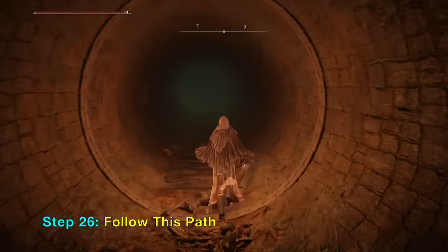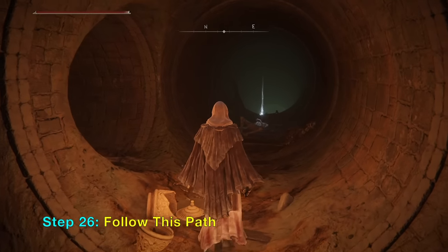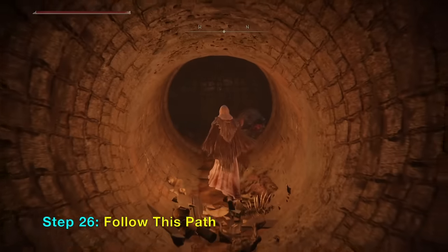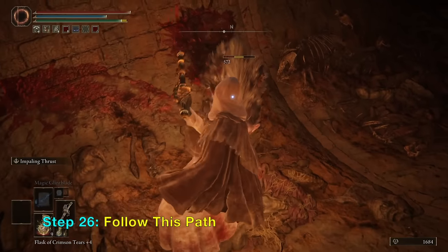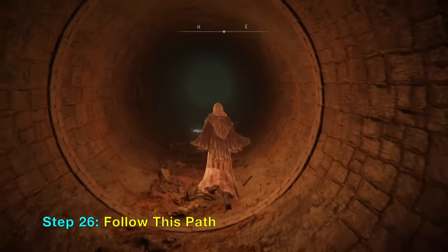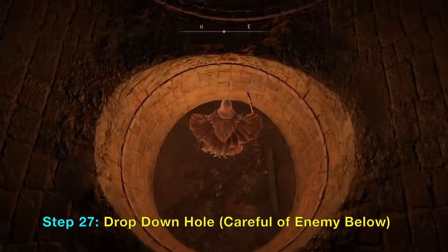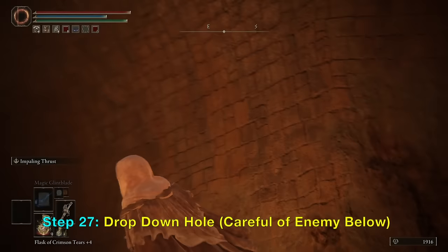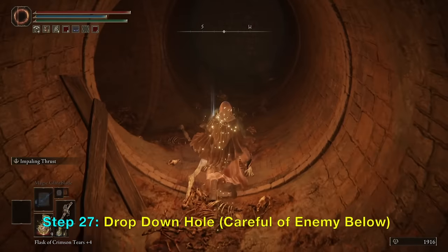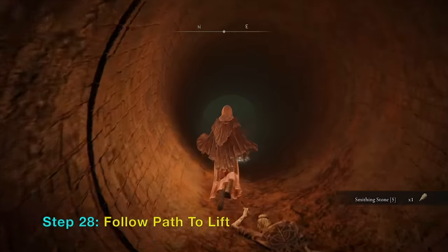Follow this path: turn left here, turn left immediately again, and then go down. Turn right and go straight. Go down this hole here and avoid the guy who will attack you from behind. Then double back, continue the same direction, and go down.